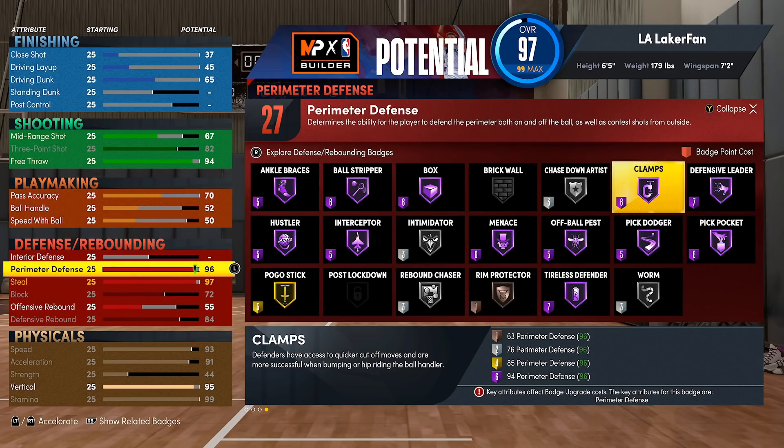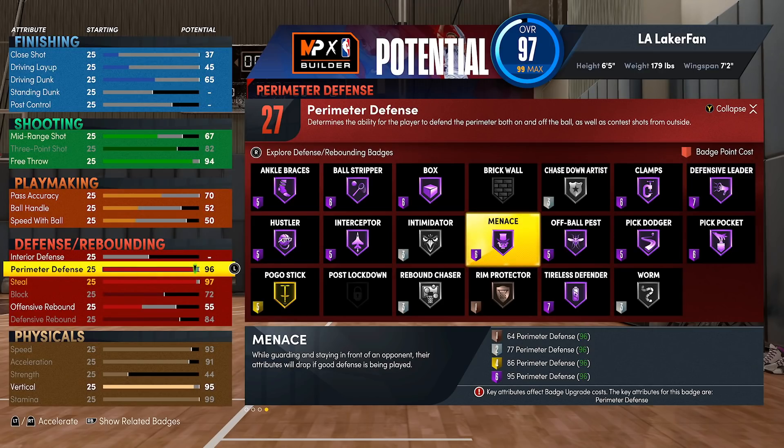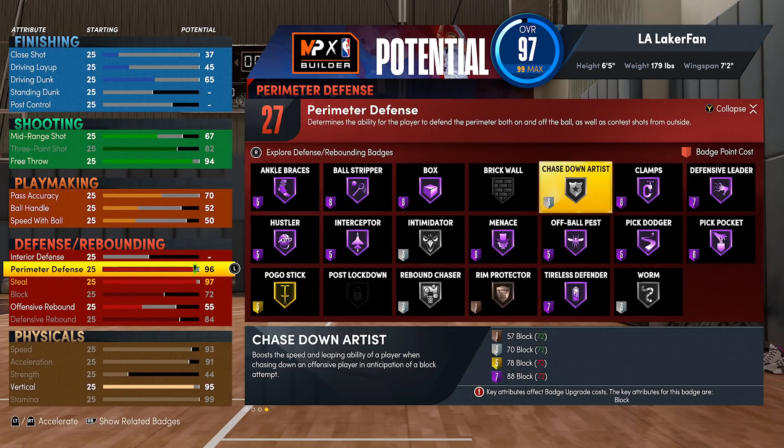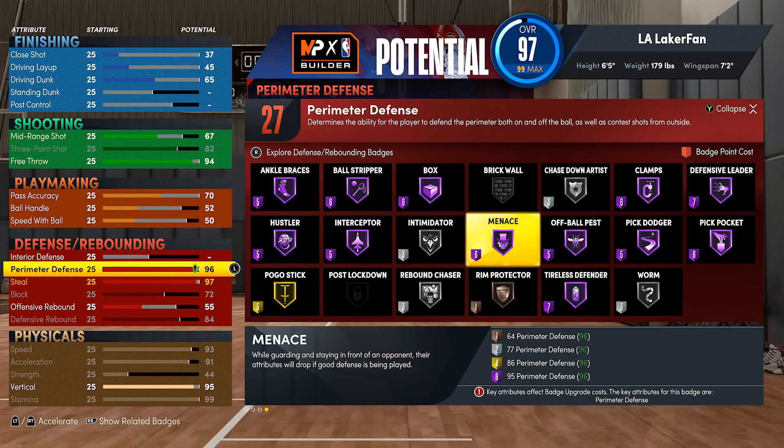Now I want to talk about badge budgeting. This game is very different from any 2K we've ever played — in every other 2K, every badge level only costs one extra point. Hall of Fame always costs 4, gold costs 3, silver costs 2, bronze costs 1. In this game, you can see Defensive Leader costs 7 for Hall of Fame, Box costs 6, Pick Dodger costs 5 — and every other Hall of Fame badge costs at minimum 5. So if you go from 96 perimeter defense to 97, the cost of Menace and Clamps changes from 6 to 5, and you go from 27 defensive badges to 28 — that one attribute point gains you three badges.